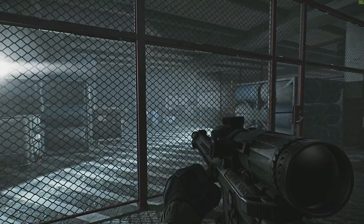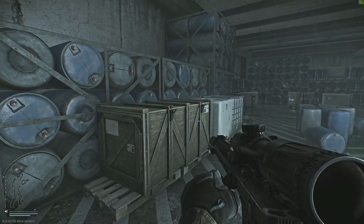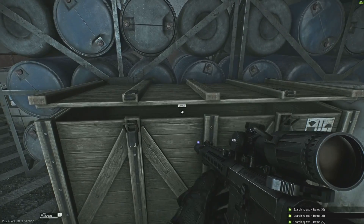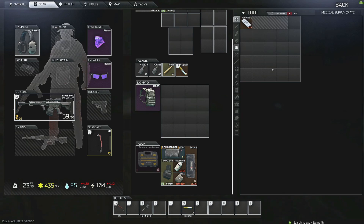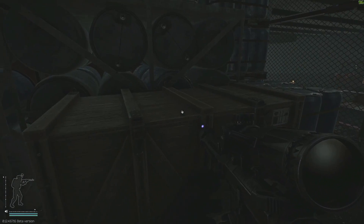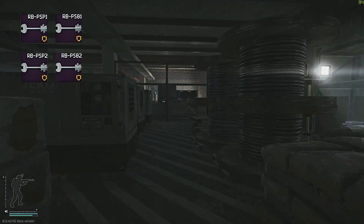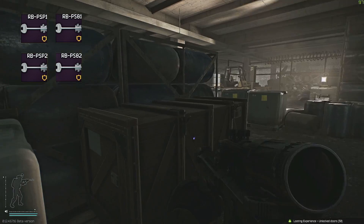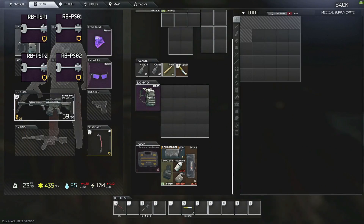This last bit is speculative. Nowhere is it listed that Reserve actually has containers that spawn a LEDX, but to be thorough I should include this. Reserve has something unique that no other map has — specific large crates that can be looted in the underground garage. I've generated a basic map for everyone. To access these you'll need four keys: PSP1, PSP2, PS81, and PS82 — the PS keys. These keys run a bit expensive but can be worth it — even if you don't find a LEDX, things like paracord, sugar, GPUs, Aquamari, and several other valuable items spawn in them.